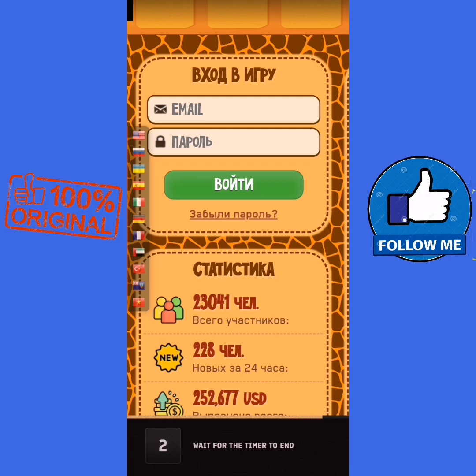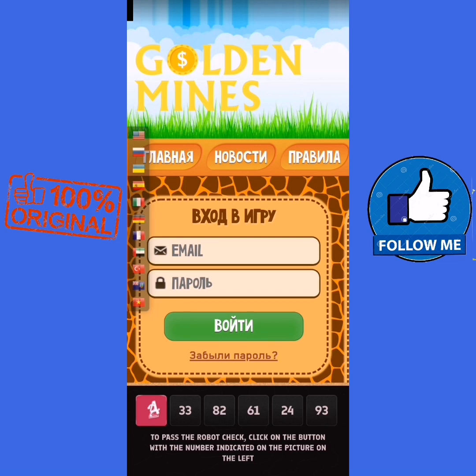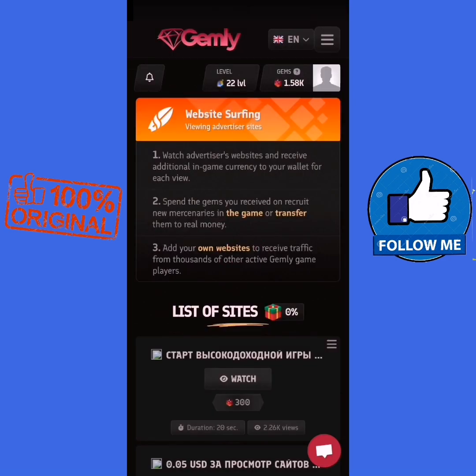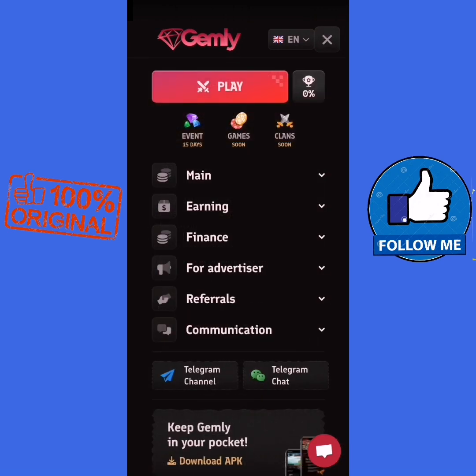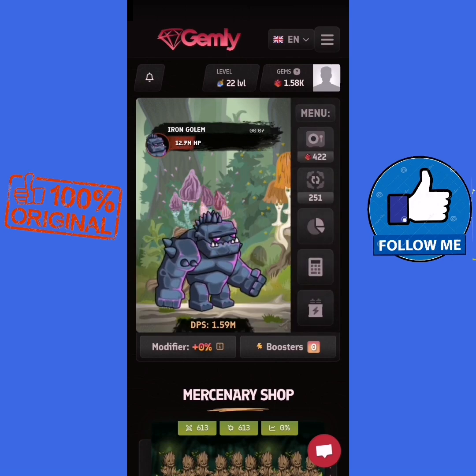There is always a website surfing option — this is the free way. We have 24 surfing tasks and we choose 24, like that. We get our coins; as you can see, I have 1,000 coins and we go to playing.